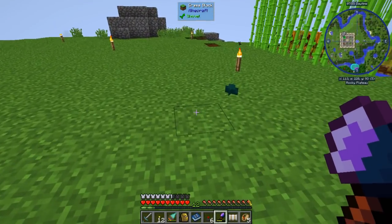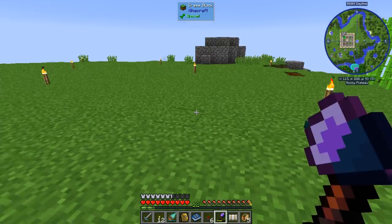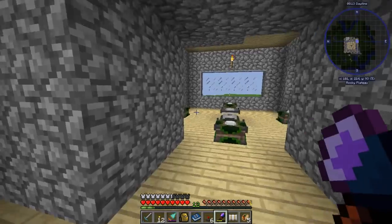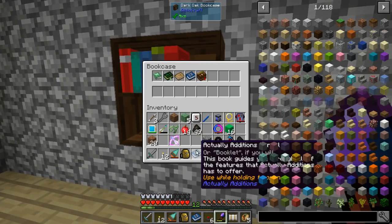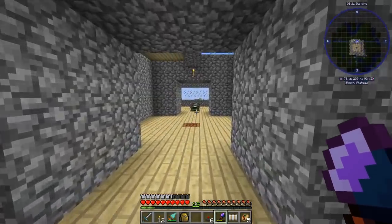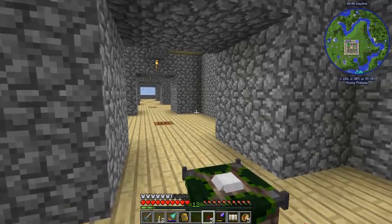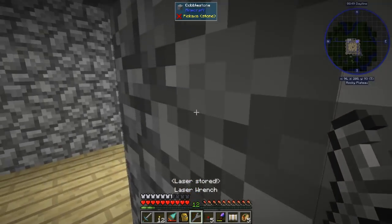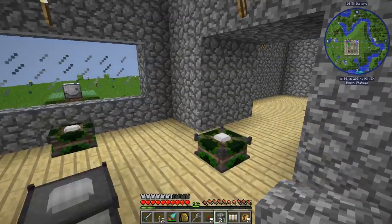Wait - an Actually Additions book? Where did that come from? Because I already have one right back here. Why do I have two? Why did it give me another one? I don't know, anyway doesn't matter. Let's go out here and power this thing up. We're going to need an energy relay right here, so let's go ahead and put one there. I've got power back here.